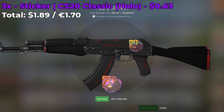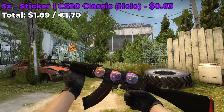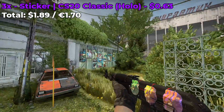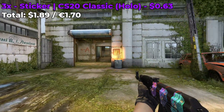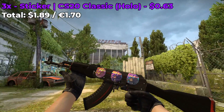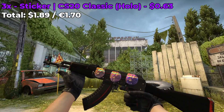This next sticker combo involves the AK-47 Red Line, and what we're going to be doing is placing three CS20 Classic Holo stickers which each cost around $0.63 a pop, for a grand total of $1.89 to create this amazing high-tier sticker combo. Here's how this sticker combo looks in game — really solid, really high quality holo stickers that only cost $0.63 each. That's a really good deal, so I highly recommend you guys cop these stickers really soon before their prices go up.